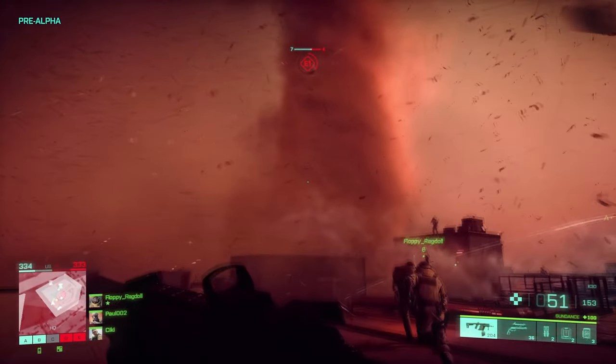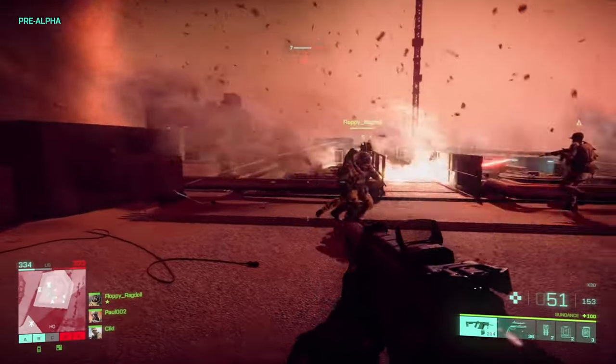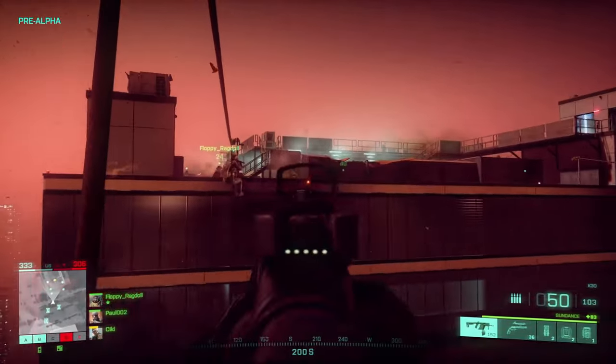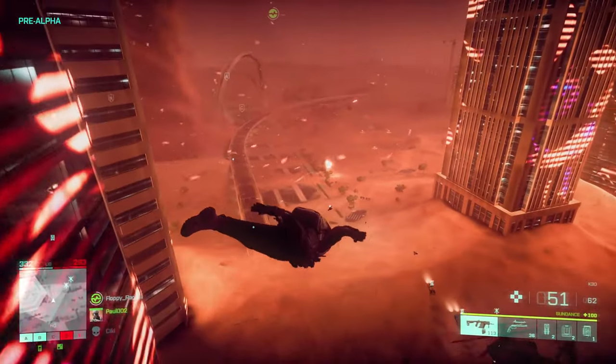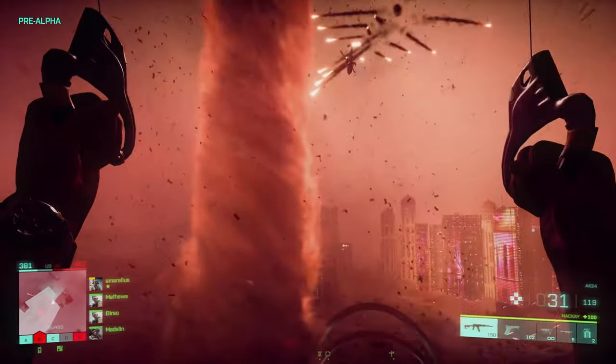After ascending in the elevator, we can see the stunning view of the sandstorm and the new melee animation. We can also see the zipline animation, and you can shoot your gun while on it. I think some specialists have the ability to use the Skydiving wingsuit — Sundance can use it, while McKay only has a normal parachute, as we can see here.